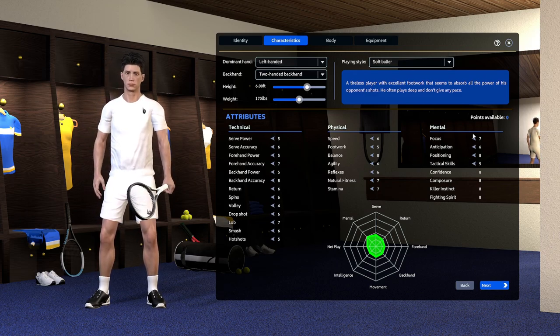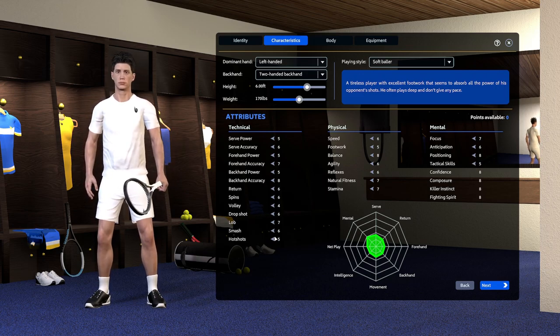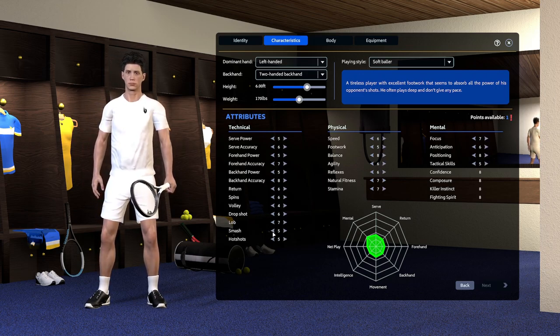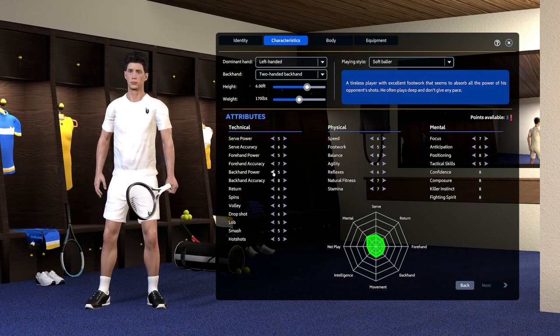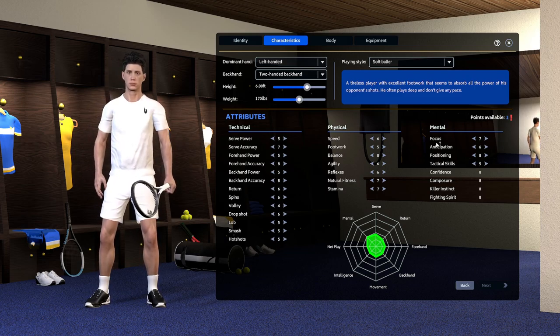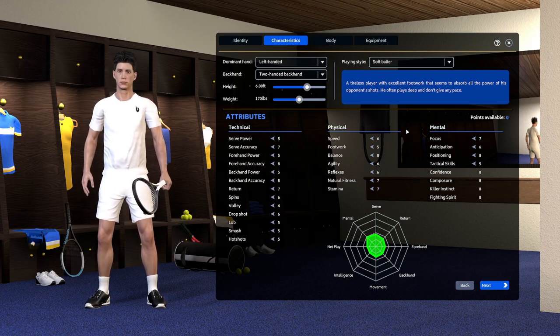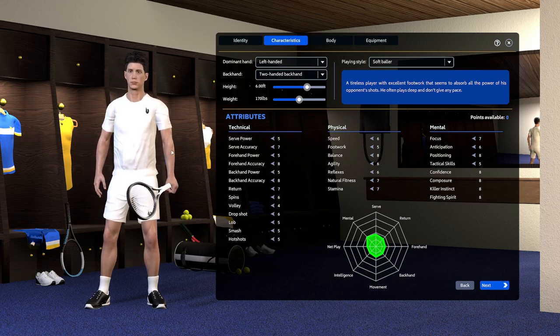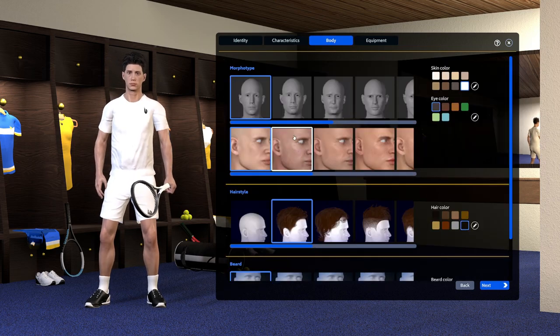We can redistribute some of our points here. I'm going to take one out of smash, take a couple out of lobs, put one in accuracy. I think we've got one point to spend — I'm going to put that on returns and we can work on our physical attributes. That seems good to me. I still don't really know what a soft baller is, but we've got it.